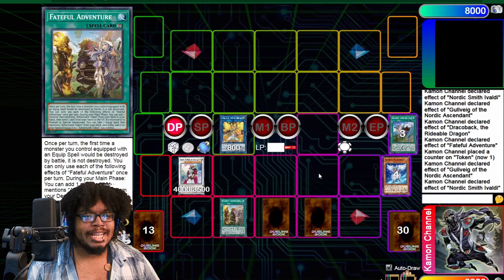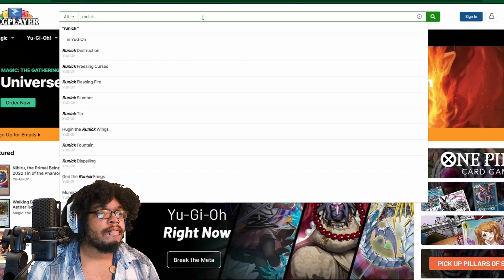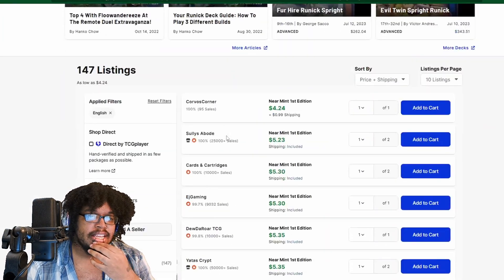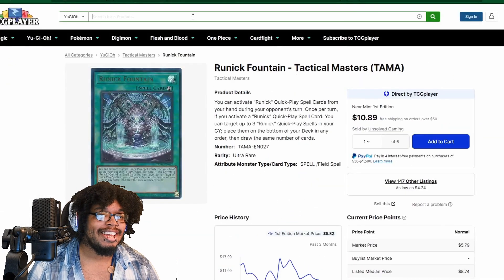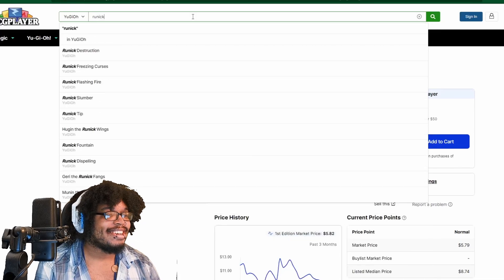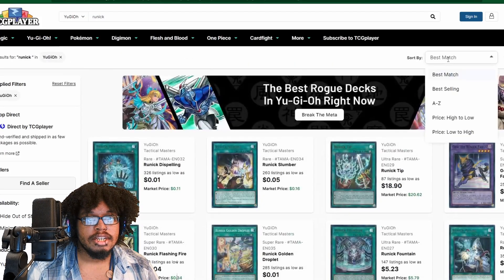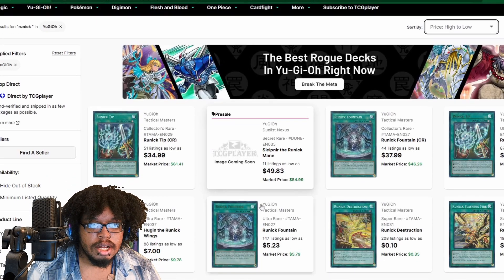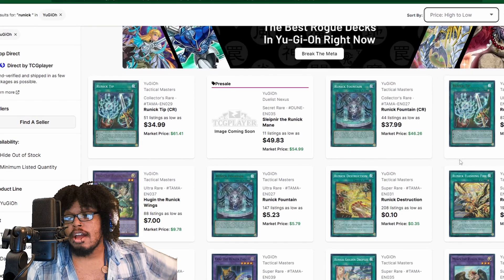If I had the cards physically I'd build it for real, but I didn't want to spend the money. Like Runic Fountain was like 30 bucks at TCG — wait, it went down? Hold on — Runic Tip, let's check this — are they expensive? Let's see, that's 20 bucks. Yo chat, y'all can go get this stuff!